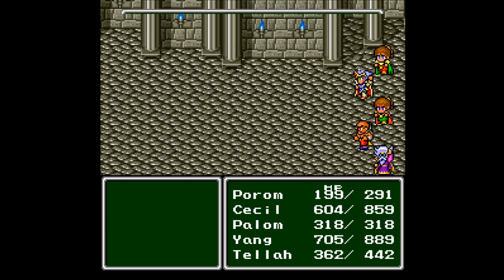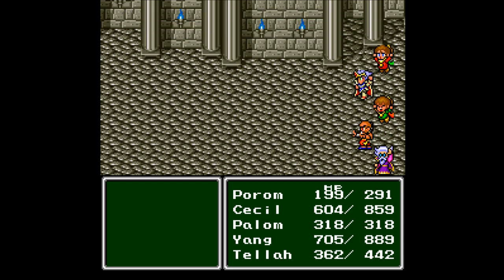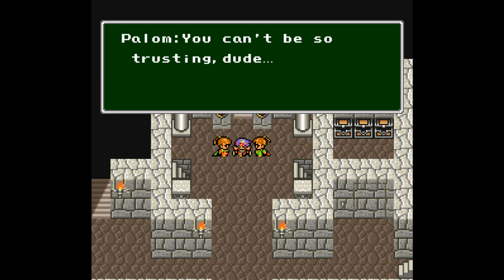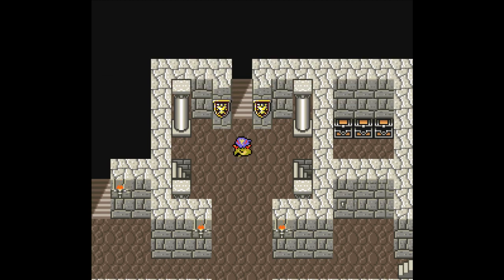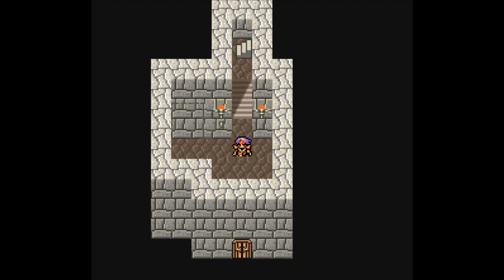3,000 gil and 972 experience points. Palom leveled up. Porim leveled up — learned Esna. Seasoul leveled up — learned Kira. You can't be so trusting, dude. Well, I won't be. There was something over here, if I remember correctly.